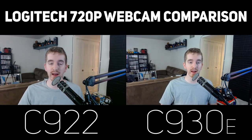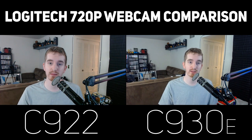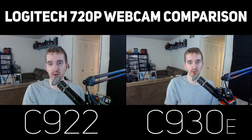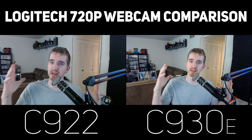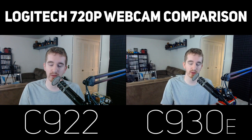Adam Marie Pills Fox here, back with a final C922 webcam comparison unless anything else crazy comes up. This is the C930E versus the C922 at 720p. The C922 does of course record 60 frames per second at 720p, which is the big thing they're selling it on, whereas the C930E only does 30 frames per second.